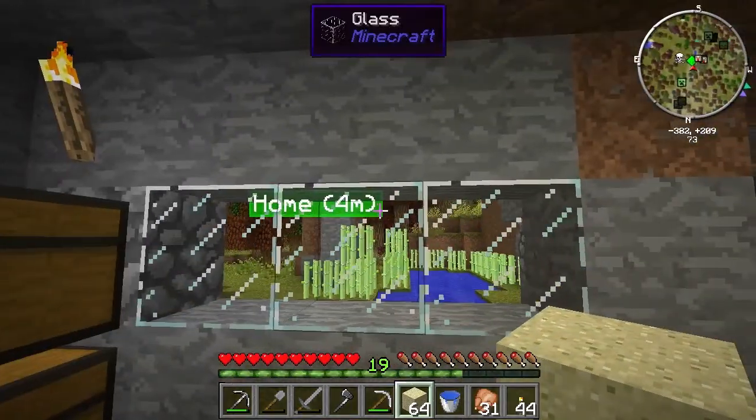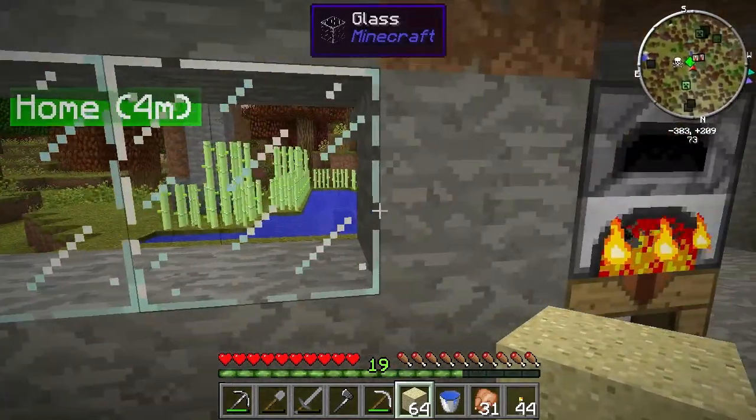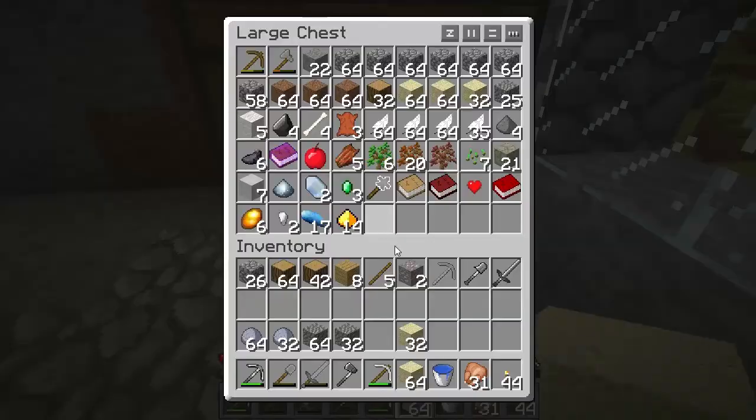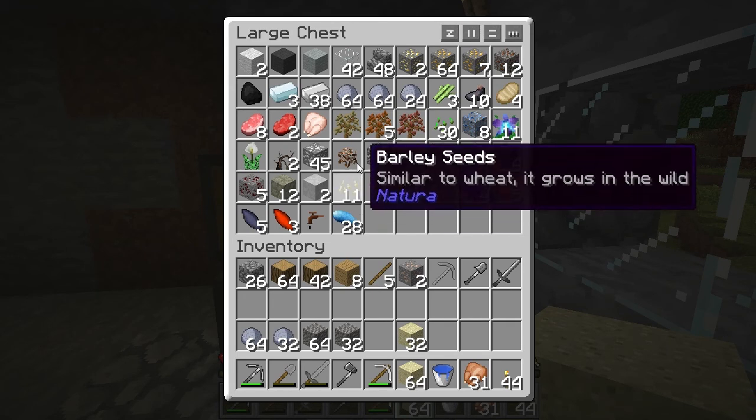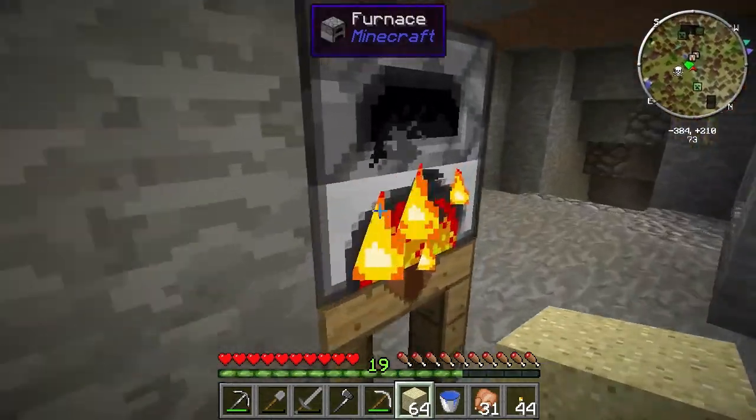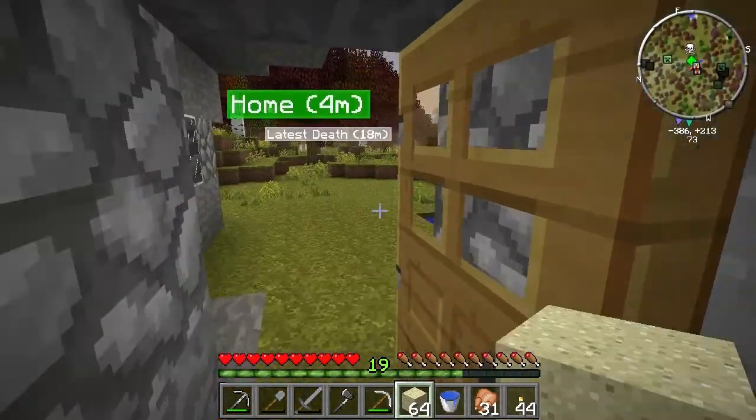I went far and wide for chickens, far and wide for reeds, which I've got going over there. I installed Natura because that wasn't on there, so I have cotton seeds when I want to plant those. I did get an iron berry bush from Tinkers, which means I can start getting a steady supply of iron.